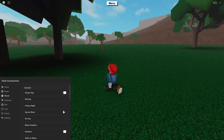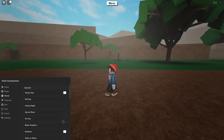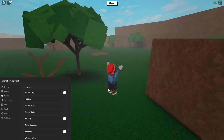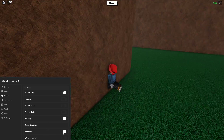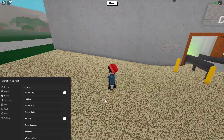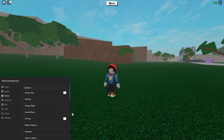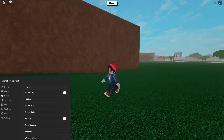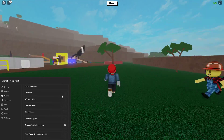You can set it to always day, and then there's spook mode — which is pretty cool. There's also no fog, which I don't want. You can add better graphics if you want, and I don't really want shadows — I just like less shadows.